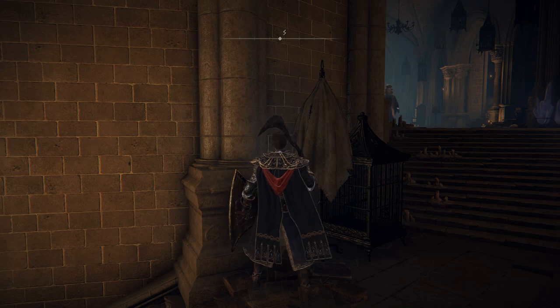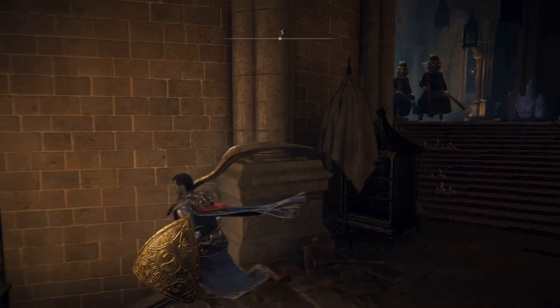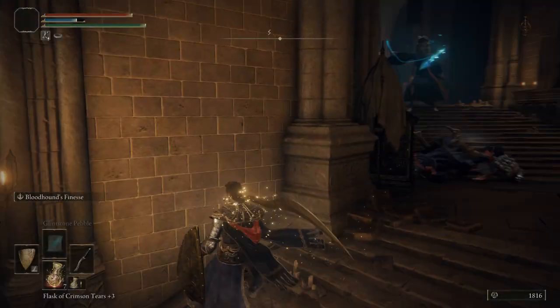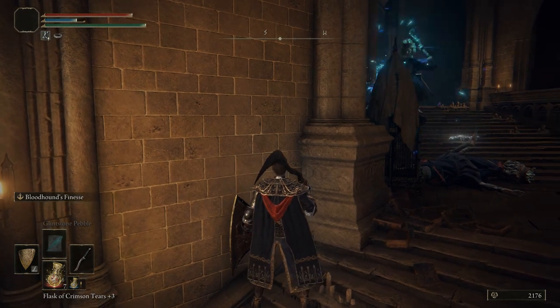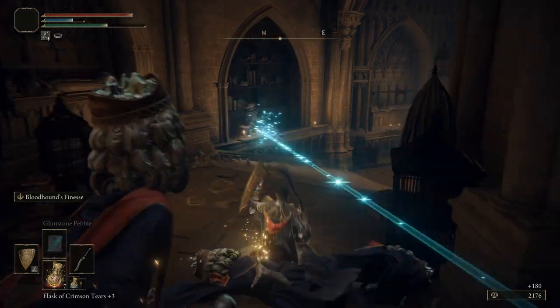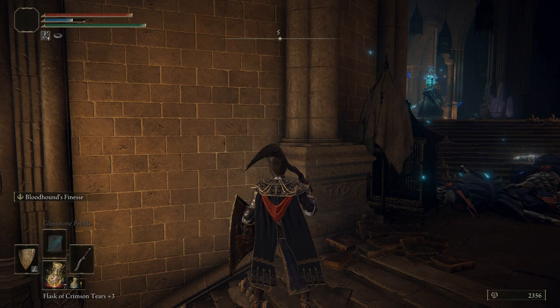There are two sorcerers that come down the stairs and then head back up again, so wait for those guys to go back up. But the other sorcerers will eventually come down the staircase towards you, and then you can take them out one by one. If they're spellcasting just hide behind these two objects. It's a little bit of a slow process waiting for these guys to stop firing and come down the stairs, but they will come — just wait for them.